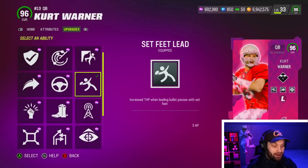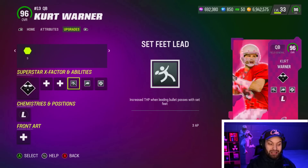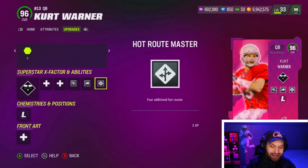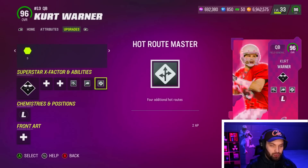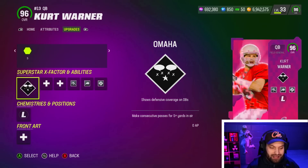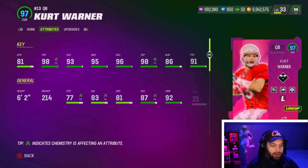Set Feet Lead you gotta pay a minimum of three AP — it's not discounted — so not the best ability discounts. This slot is six AP, not the best but not the worst. We do have Omaha as well, and I think that's the best X-factor for a quarterback in the game. I'm excited for Kurt Warner — we all know he wears the two gloves in the game. Hopefully we get him going.